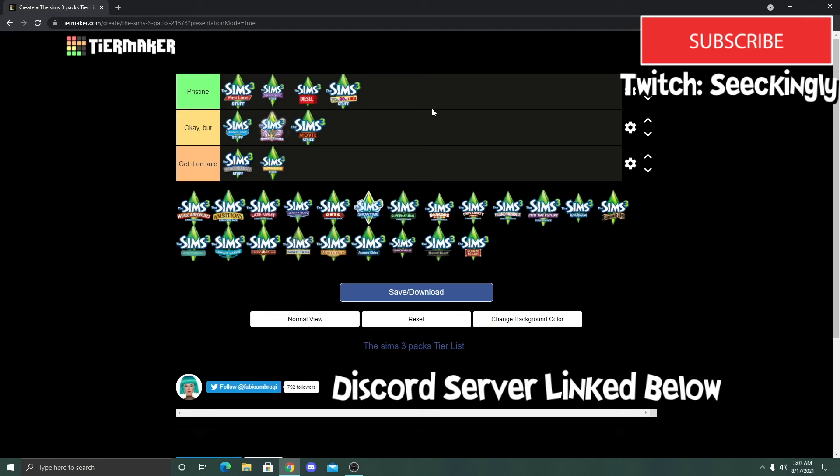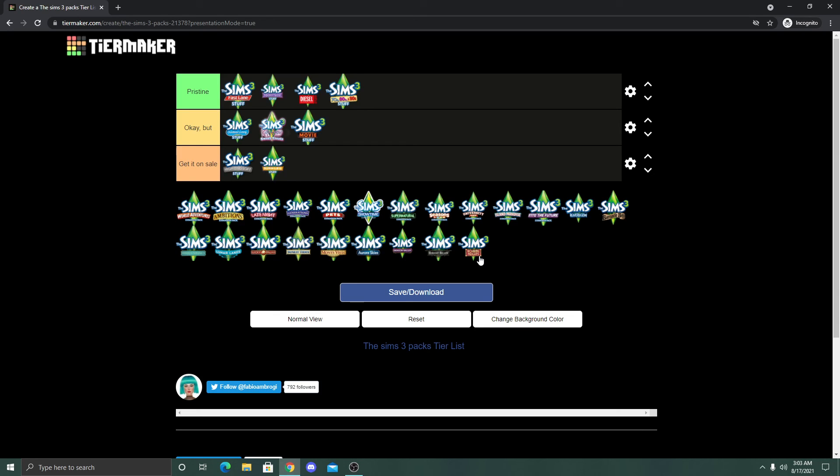That is how I rank all the Sims 3 stuff packs! Let me know how you would rank them — what would you have done differently? Please keep it respectful in the comments. Also, do y'all want me to rank the store worlds? I've also been thinking about Sims 4 pack rankings because I have a lot to say about those. If you want more Sims content, join my Discord server and follow me on Twitch where we do a lot of Sims 3 streams. See y'all in the next one!